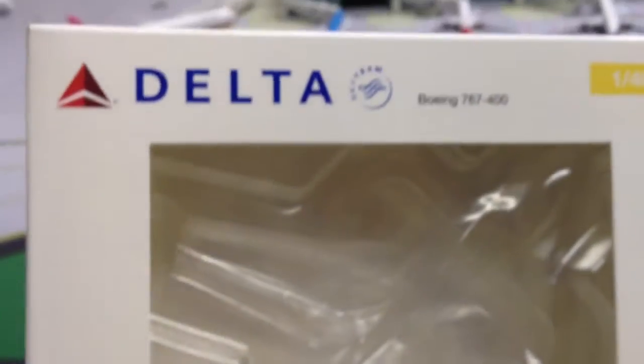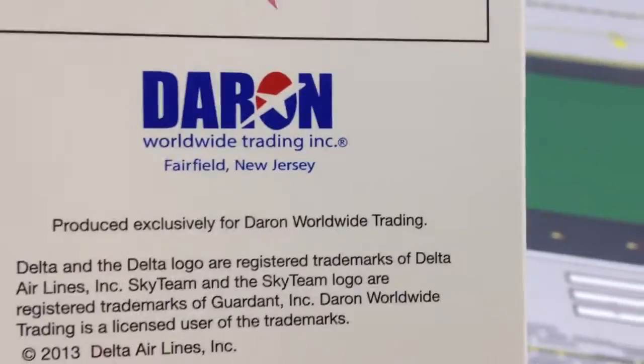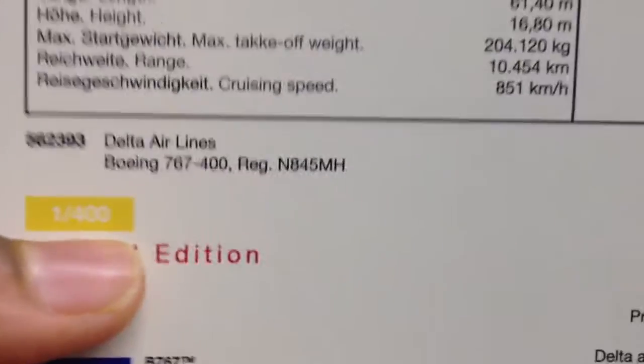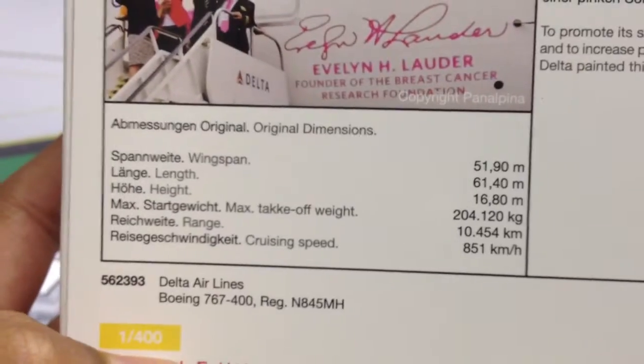Here's the box — 1-400, Herpa. I got this playing off of Jetway Models. Dragon, Bowling, Fishly Bowling License, Submit Edition — all the standard facts about this model.